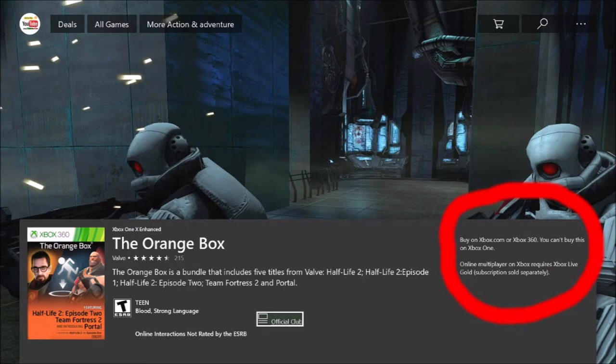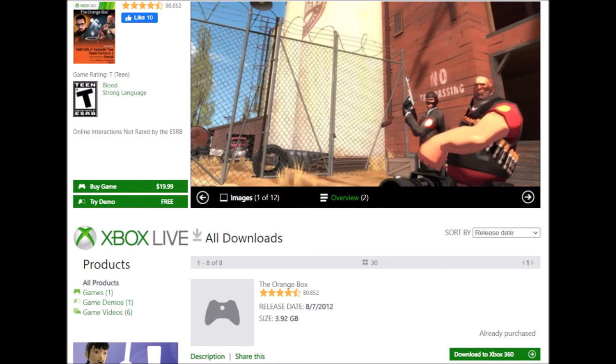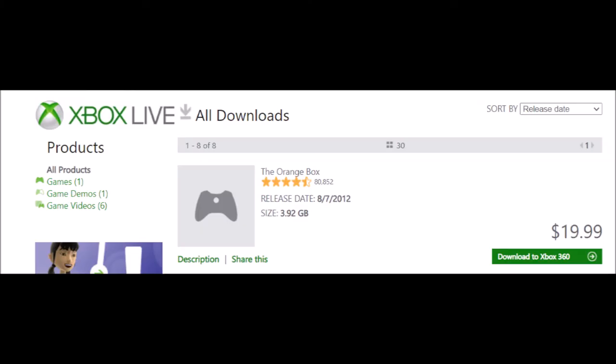The third option is a bit more complicated, but it's mainly for anybody like me who doesn't have the Xbox 360 anymore. You can buy the game off of the link I'm going to put in the description — it's also $20. This link is considered the Xbox 360 Marketplace Online. Use the link below and it will take you right to the page where you need to purchase it. There are a few more things I need to mention before you do that, just to answer as many questions as possible.